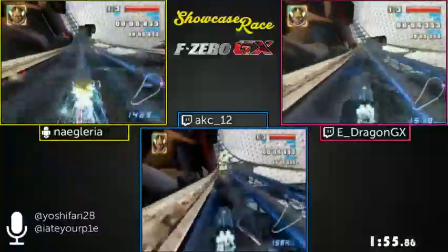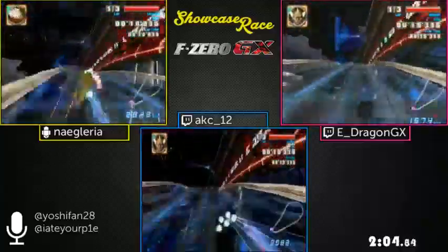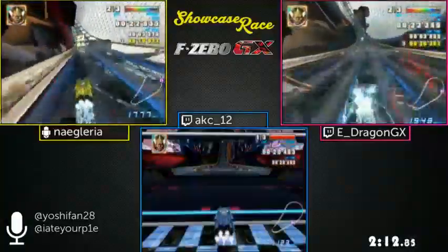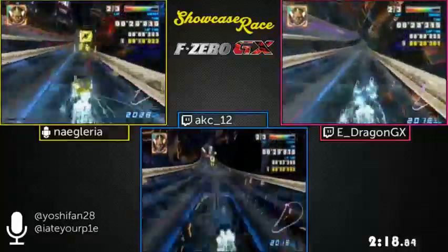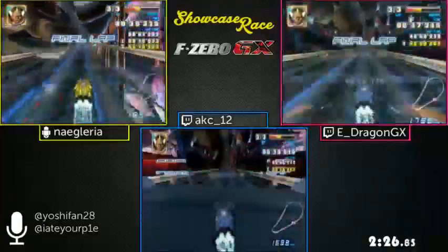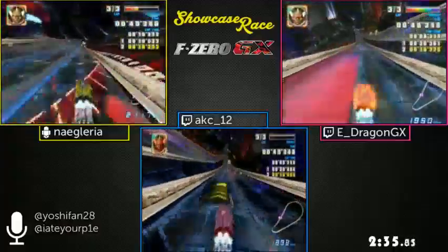For this track everyone's using Fat Shark because you're going to be hitting a ton of boost plates, and Fat Shark has the best boost power in the game. You can notice just how much the boost can really stack up — you gain ridiculous amounts of speed. It's not like you hit one boost and you're at a fixed boost speed; it just keeps stacking, and that's one of the things that makes this game so deep.